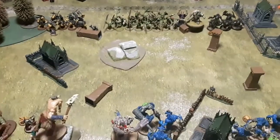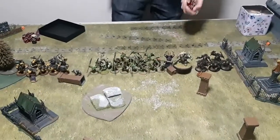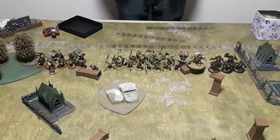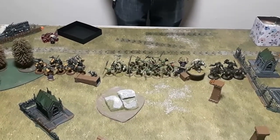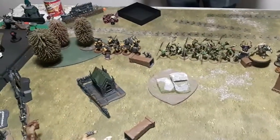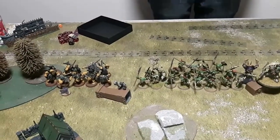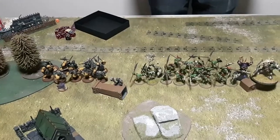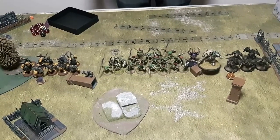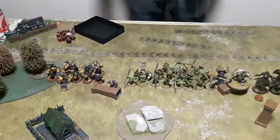Taylor finished deploying first, so he has the choice and takes the first turn — mainly to get end-one priority, as the Ironjawz move pretty slowly. He'll get D6 Waaagh points for his general being on the battlefield via heroic action. Explained: instead of a heroic action, you roll a dice and if it's greater than the current battle round you get Waaagh points equal to that round — so right now he'd get one point as long as he rolls over a one.